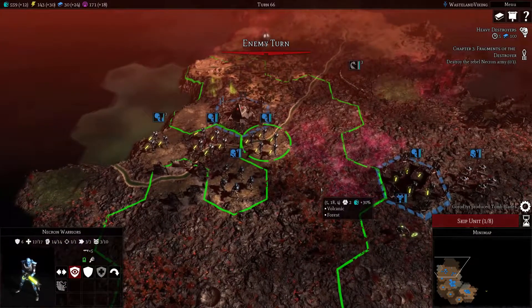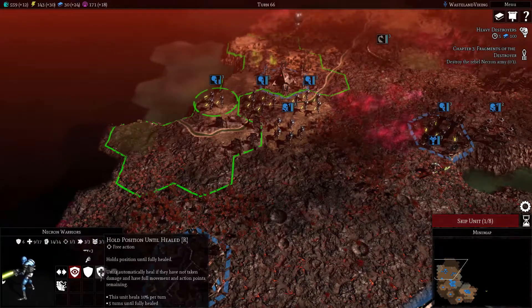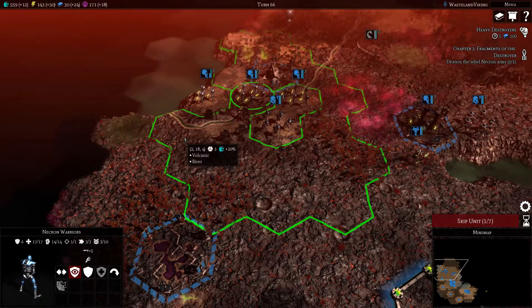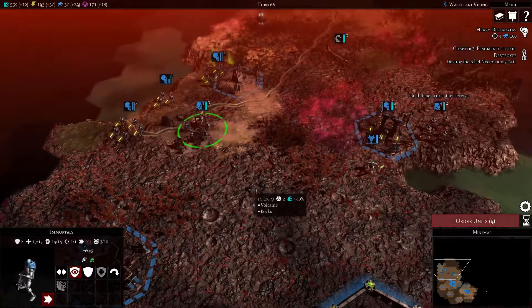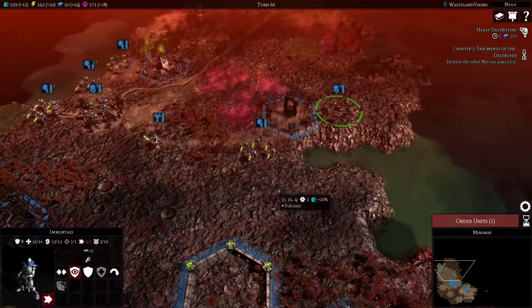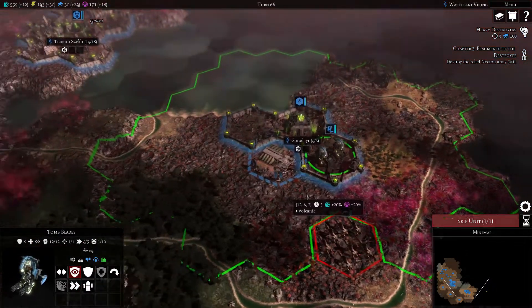It didn't run away but it's still there. In order to heal automatically you have to not move or shoot or attack or anything like that. You have to be very careful of what you do when you're trying to recover.